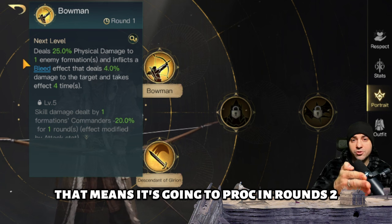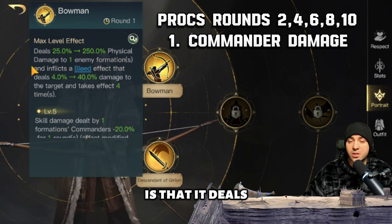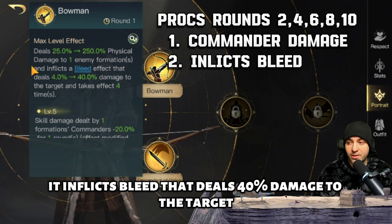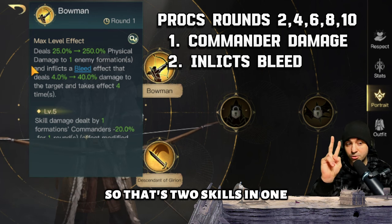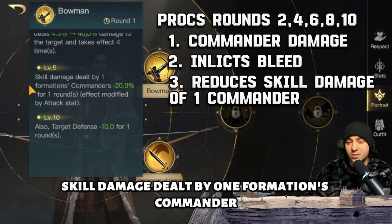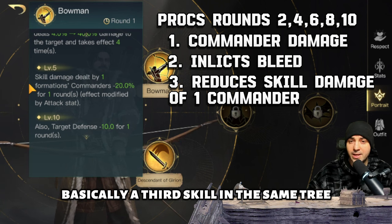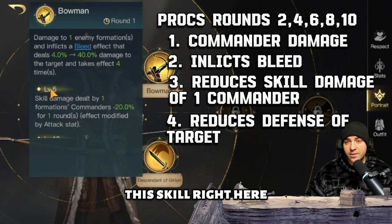The first thing Bowman does is deal 250 physical damage to one enemy formation. Second, it inflicts bleed that deals 40 damage to the target and takes effect four times. At level five, skill damage dealt by that formation's commander is reduced by 20 for one round, and this effect is modified by the attack stat. At level ten, the target's defense is also reduced by 10 for one round.